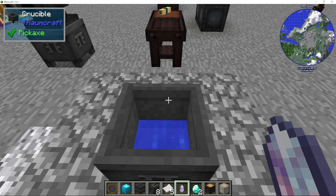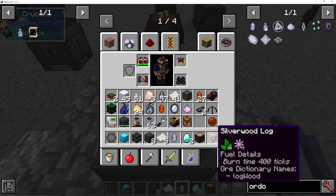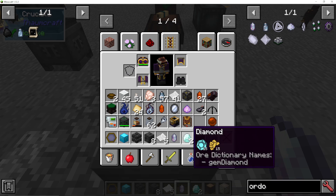The easiest way to actually do this is by using these ingredients: a Silverwood Log, which gives you your 5 Aurum; a Greatwood Log, which gives you 10 Praesantatio; and 2 Diamonds, which will give you 15 Vitreous each. You only need 20, so you will get a little bit spare out of the diamonds, but that's fine.